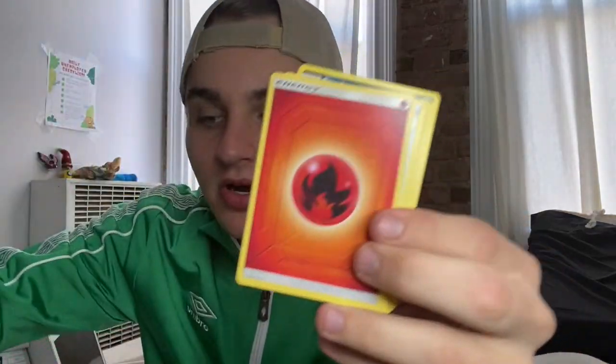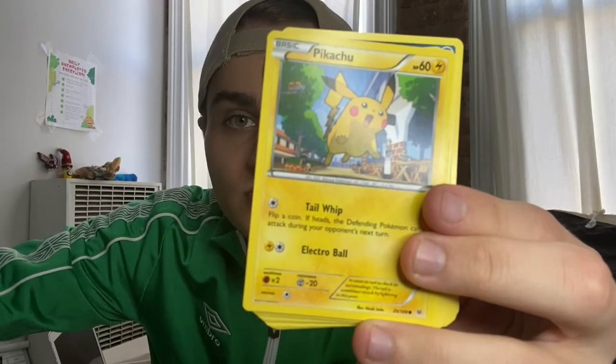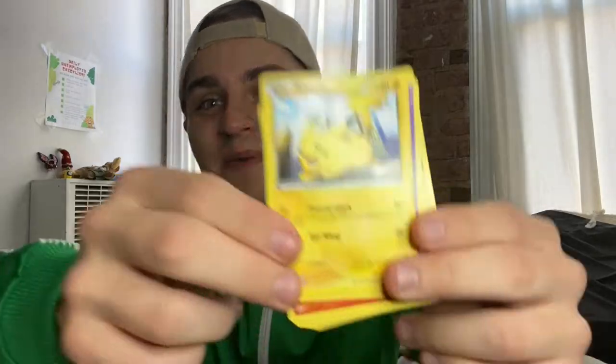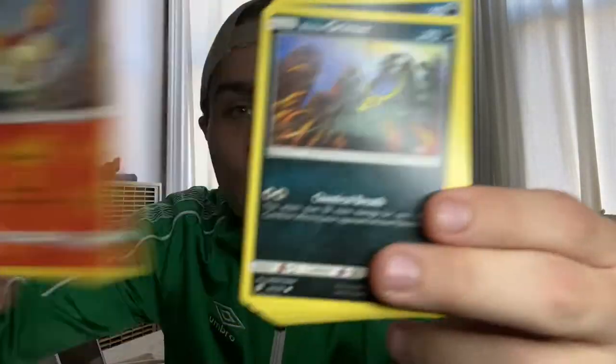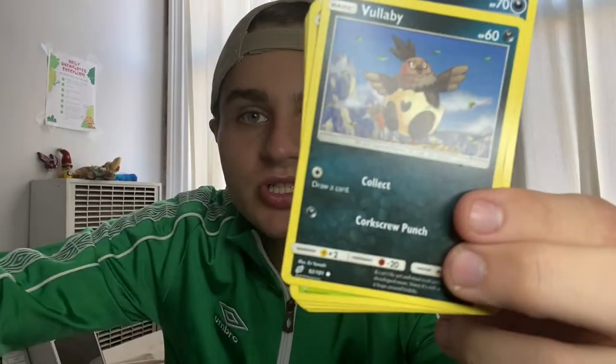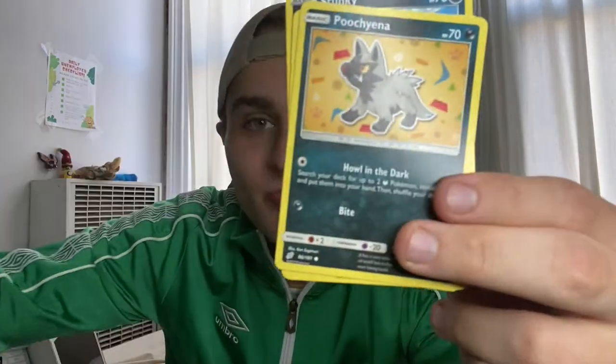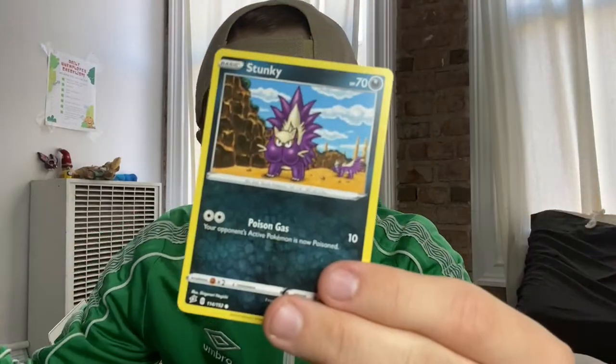I'm going to move on to the 20-card mystery pack box right here and hopefully we get something good. The Rebel Clash kind of set the bar pretty high. Starting off with a reverse holo, fire card, fighting card. Oh, there's Pikachu. Not bad. Another Pikachu. Another Pikachu — maybe I got a Pikachu-only pack. No Togepi, three Pikachus but no Togepi. There's a lot of repeats in this. Pidgey. Magikarp. Nothing great in that one — didn't pull anything super cool.